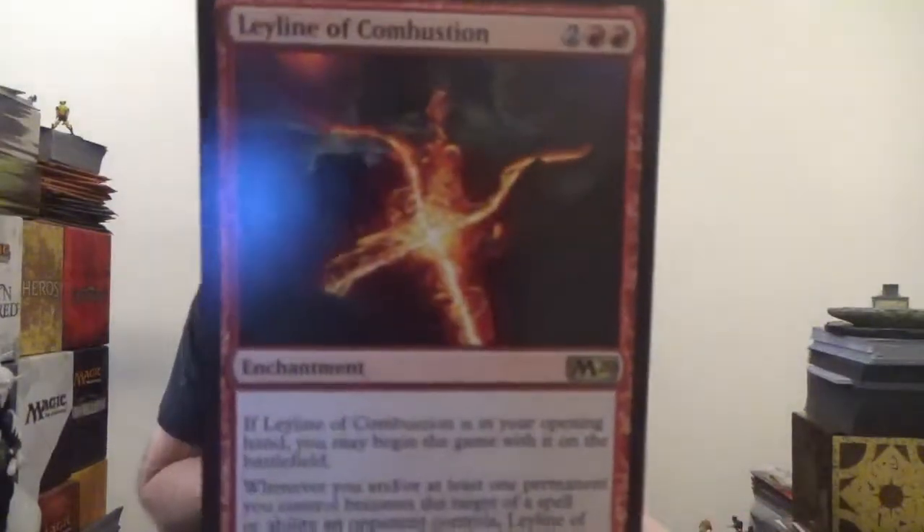Next we have Leyline of Combustion. If it is in your opening hand, you may begin the game with it on the battlefield. Whenever you or at least one permanent you control becomes the target of a spell or ability an opponent controls, Leyline of Combustion deals two damage to that player. I dig it.